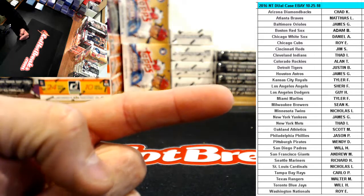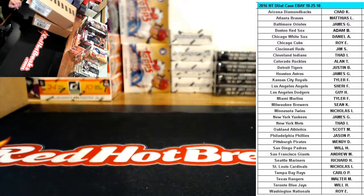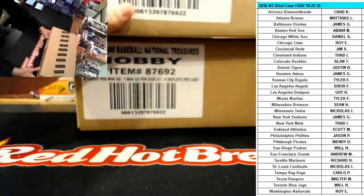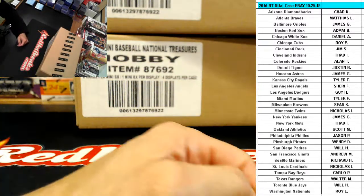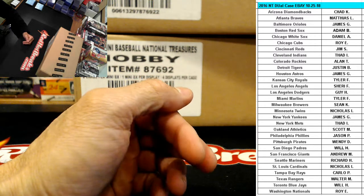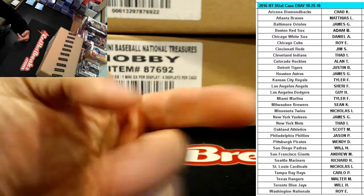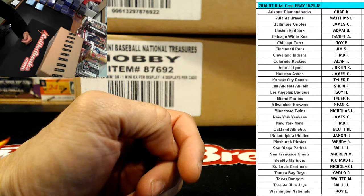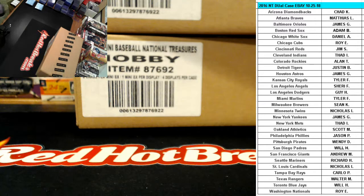Welcome to redhotbreaks.com. This is 2016 National Treasures dual cases from eBay. Red Hot Breaks - the home of... we do not eat McRib sandwiches even though they just came out today. Your timestamp is: the Texans just got a lucky touchdown to make it seven to six against the Dolphins.